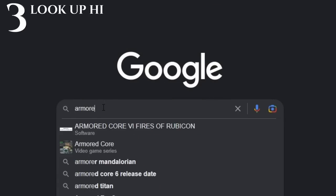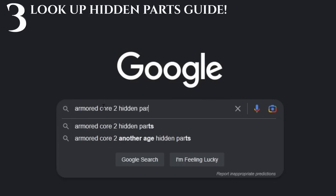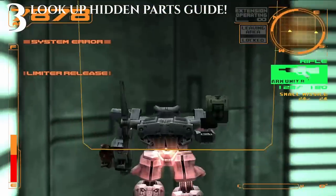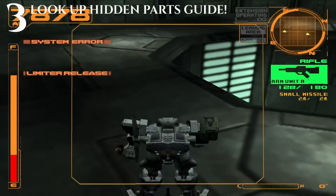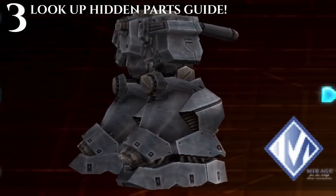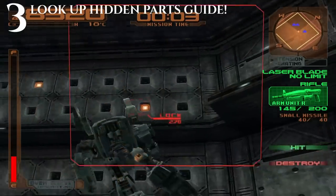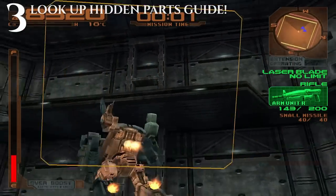Tip number 3 is look up a hidden parts guide for the game you're playing. Without this information, you wouldn't know about things like this hidden radar above a destructible roof in Armored Core 2's test mode, or the heavy legs you get in Armored Core 3 for breaking a certain amount of targets in the test mode. Even if you don't use these hidden parts, you can always sell them for extra credits.